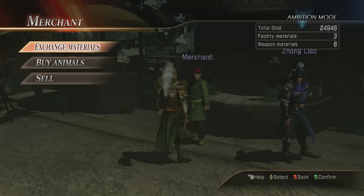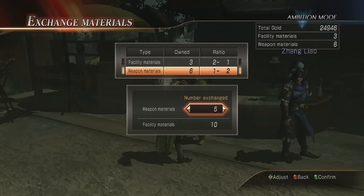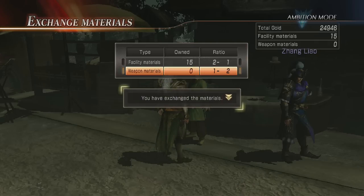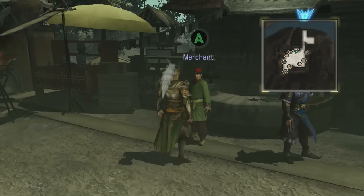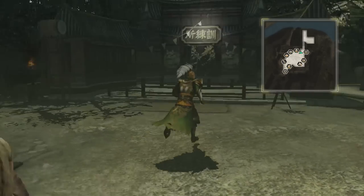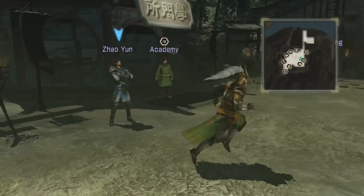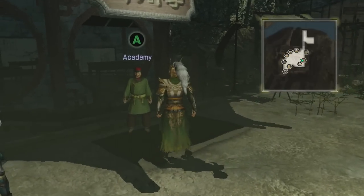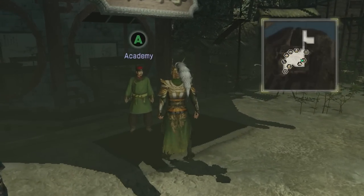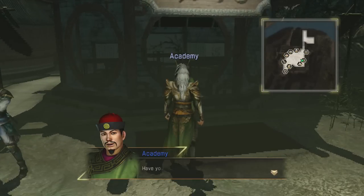There's a tiger elephant at the merchant — pretty expensive, but once you get the Red Hare you won't even care. You can exchange materials — one weapon material gives you two facility materials. When you level an officer up to level 50, they stop giving you all the bonus stuff, so most people recommend leveling them up to 49, then once you max out all your building materials you should be set.